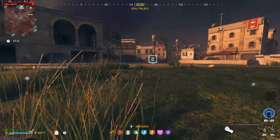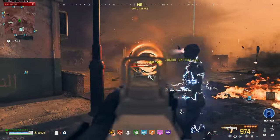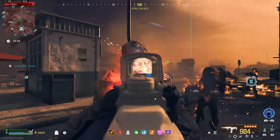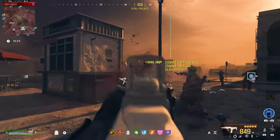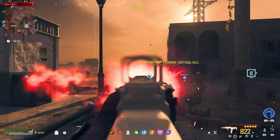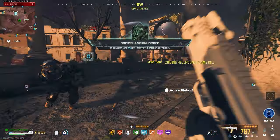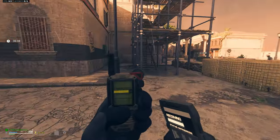Bounty contract just spawned in. I swear this thing is just insane — I have to give this 10 out of 10. This is just crazy. This thing just rips through everything — be it an HVT, a roaming elite, or just Tier 3 zombies. This thing is good. We got the bounty contract.